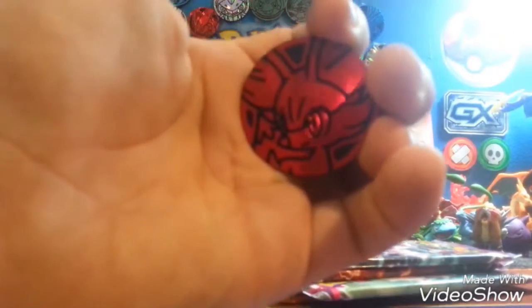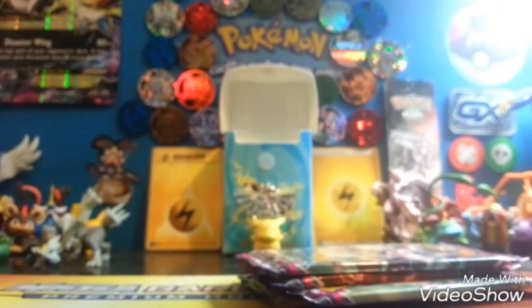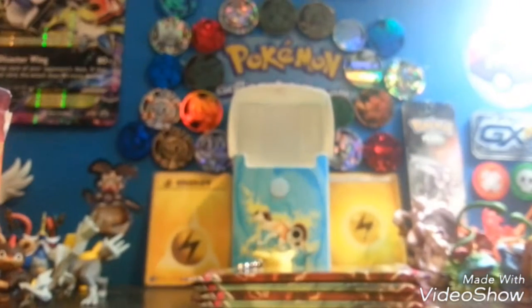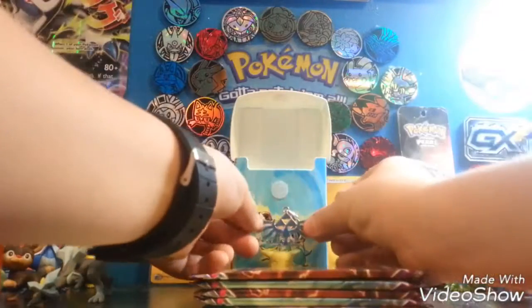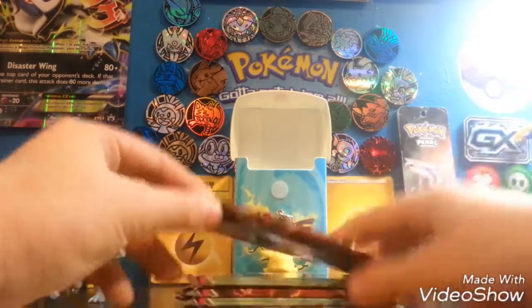So we got a Fennekin and then we got a Froakie - that's good. They're already falling out, they do that sometimes. So we got one, two, three, four, five packs. We got a lot of Phantom Forces - I'm fine with that. We got four Phantom Forces packs, that's a better chance of us getting the silver card. We need to pull that card - it's the rarest card, I don't even know how much it's worth. I'm pretty sure it's a lot of money, like $470 I think. This is the first one of those boxes I've never had.